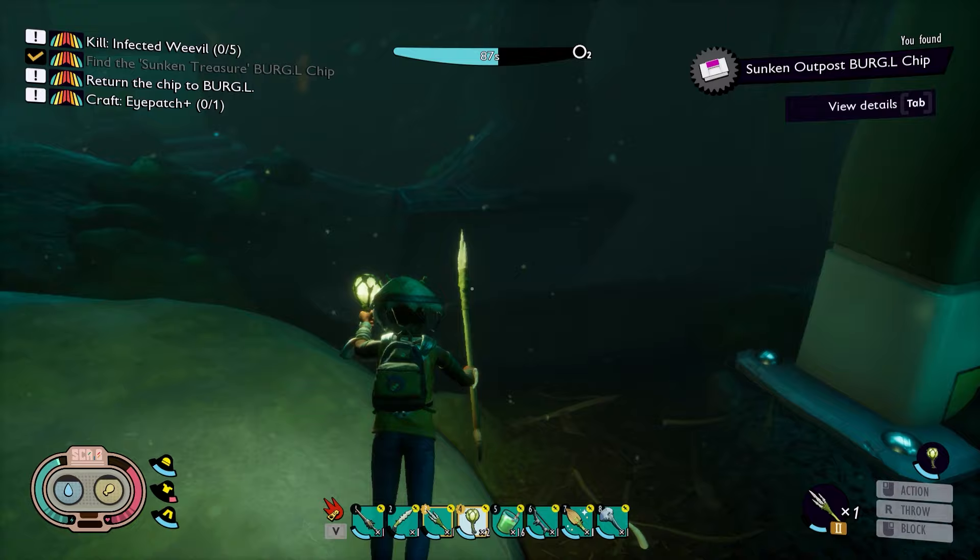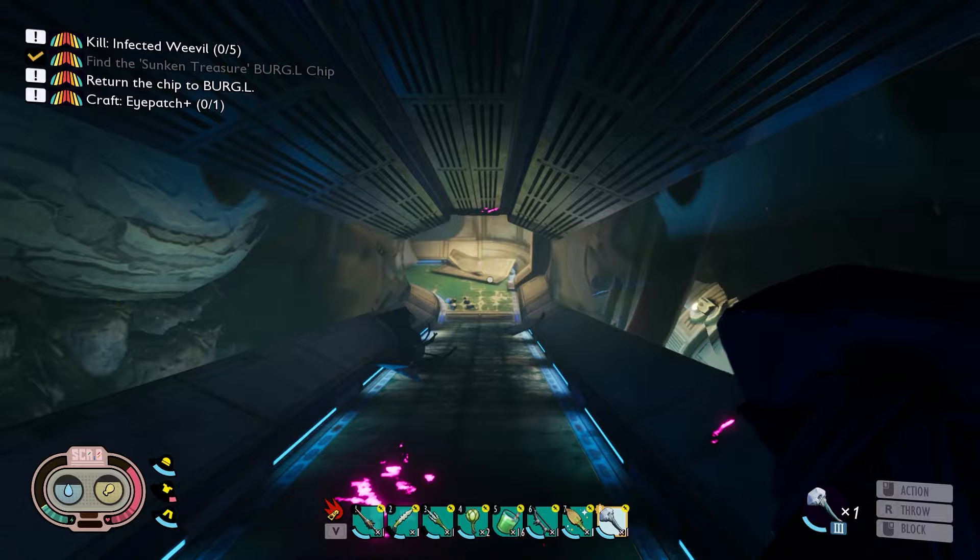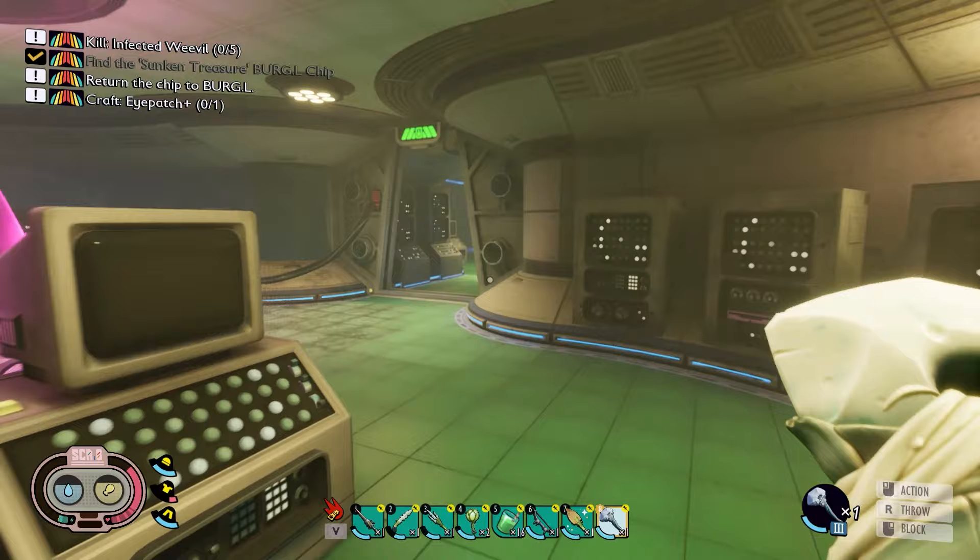And that is how you get the key for that sunken outpost burgle chip. Hope you guys find this interesting. And let's go check out Burgle. So when you get your chip, just go back to Burgle and he will have your new stuff.